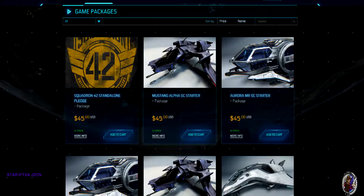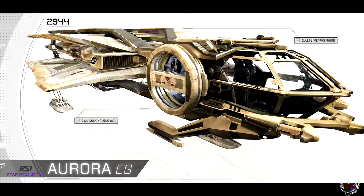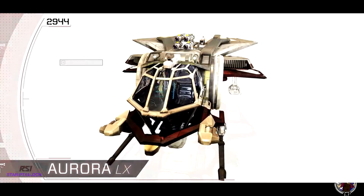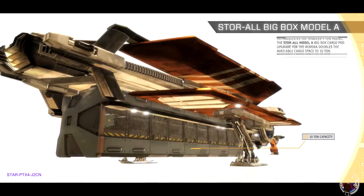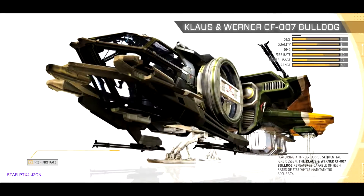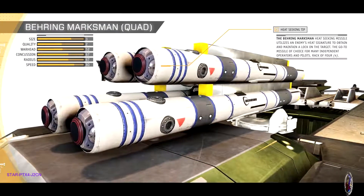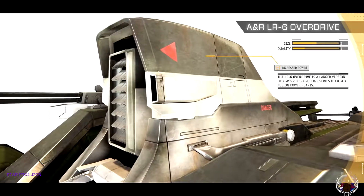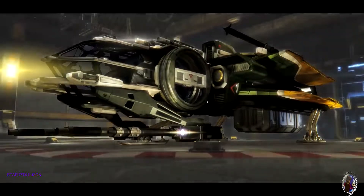Now let's shoot over to RSI's store and have a look at the Aurora range. Looking at the new Aurora — maybe I should get something that looks a little classy, but then again I need something that can pull some serious weight. Maybe I don't need all that cargo space. What about the Legionnaire? Now we're talking — how about some bigger guns? A little bigger... there we go. And maybe some rockets too. I should probably upgrade the power plant. I did like the leather seats on that LX though. Yeah, perfect — let's see what this baby can do.